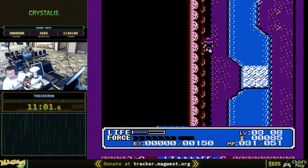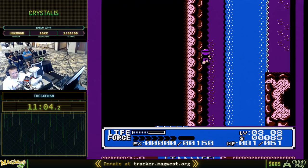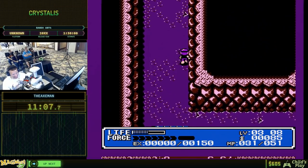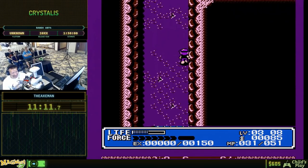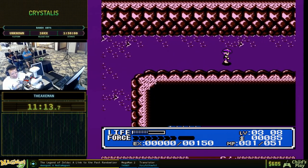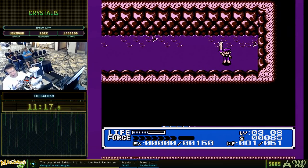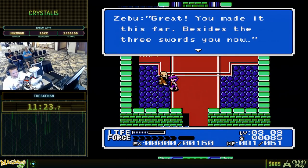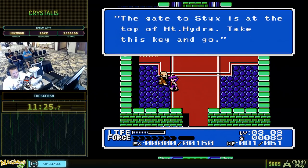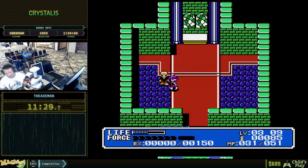I don't have a flight spell, and flight is really cool — you can fly over all these pits. That's why we use the Ghetto Flight. Another sword! When you get the Sword of Thunder, in the base game you get teleported to this town and they give you a little hint.